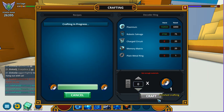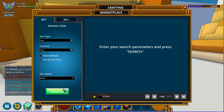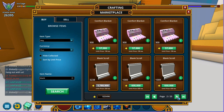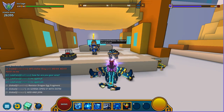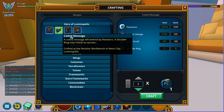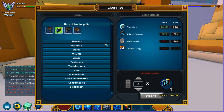We're also going to need another 20 blank scrolls, which is insane. So we're just gonna head over here and buy 50 — that's fine. There we go, we've just bought those. Now we can actually craft the coded message, and with that we've got the first part done.